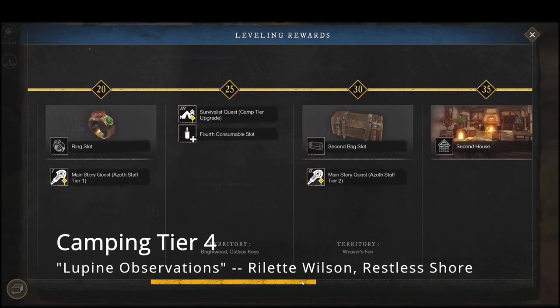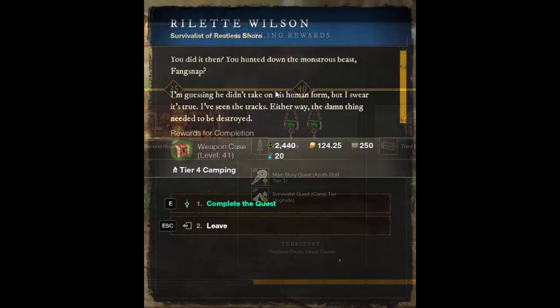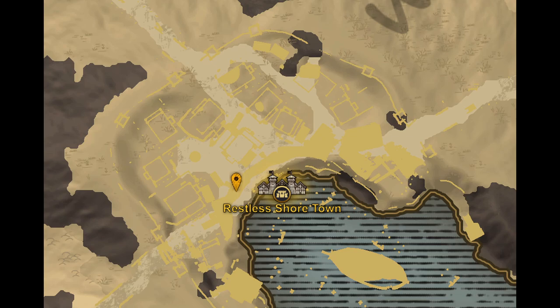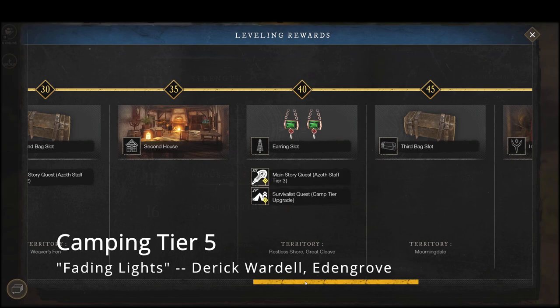Then we have camping tier 4 at level 40, which is the quest Lupine Observations. A lot of people will want to grab this one early because it's a very easy quest — it basically just involves killing a rabbit right next to Restless Shore. Here's where the Restless Shore quest starts, and you'll talk to Roulette Wilson to begin.